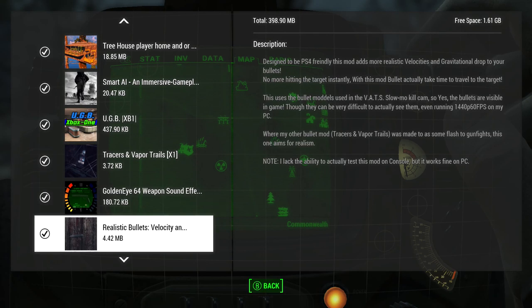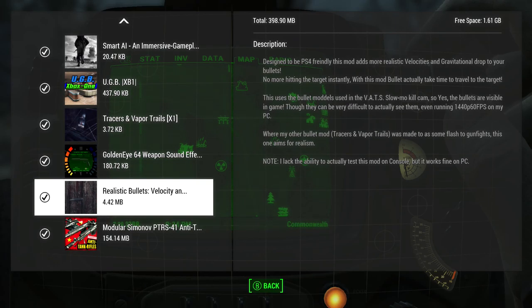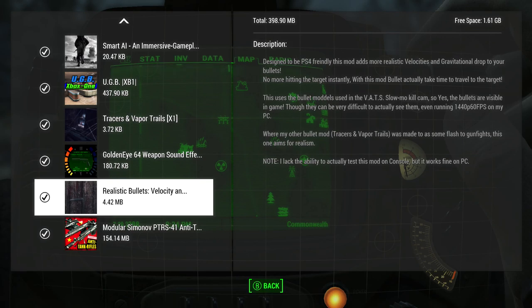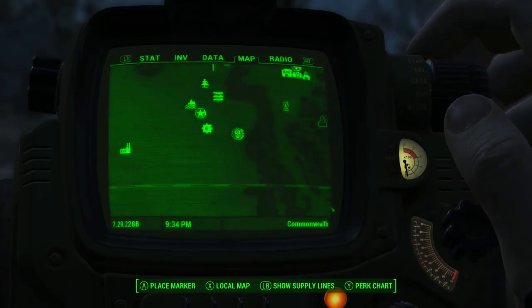Stick bullets — I haven't really noticed that too much. Let's just head down to the Gunners Plaza and start fighting.